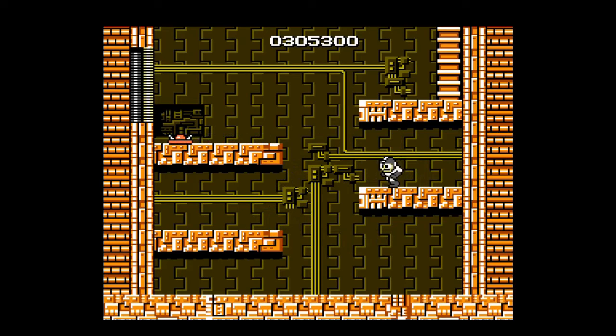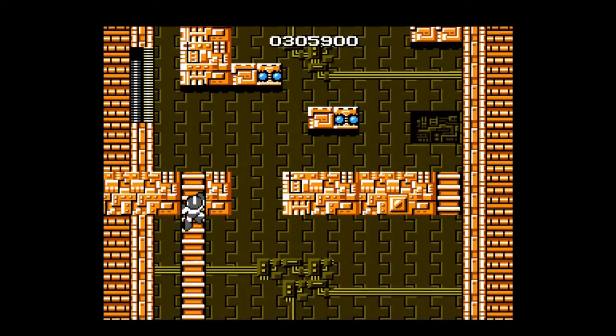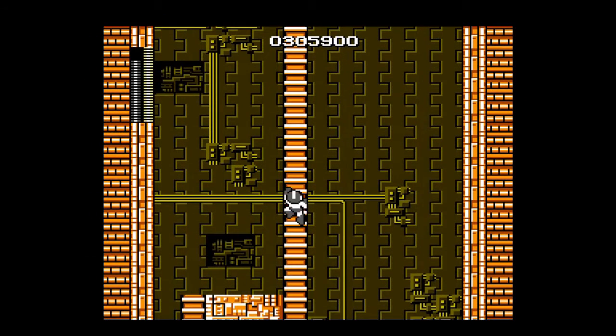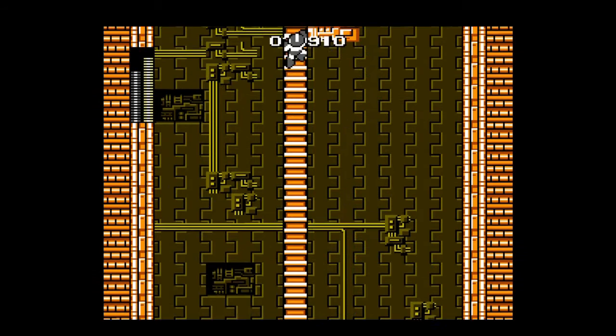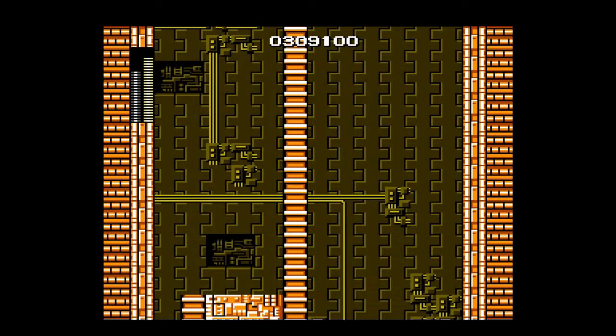Now we're going to demonstrate a weapon — this is the Rolling Cutter we picked up from Cut Man. We can use it to destroy those enemies on the floor. This is Elec Man's stage, and it has by far my favorite music in this entire game. The soundtrack overall is pretty good for a 1987 NES game. This game really does have some pretty good music — it's probably better than Mario music. Mega Man is a lot cooler than Mario sometimes, with all the weapons you can pick up and use against enemies.